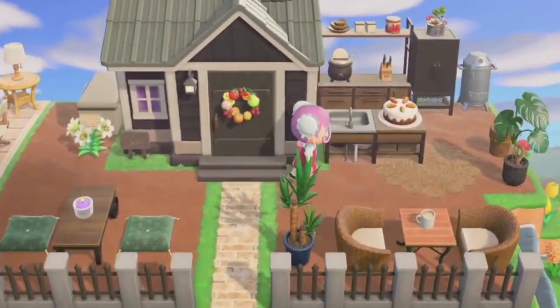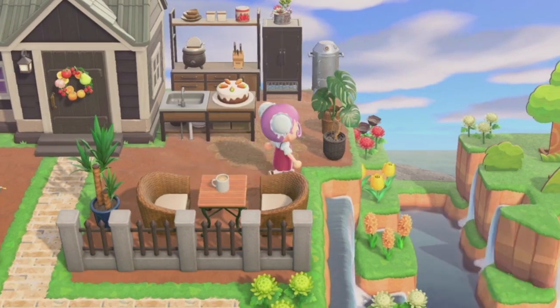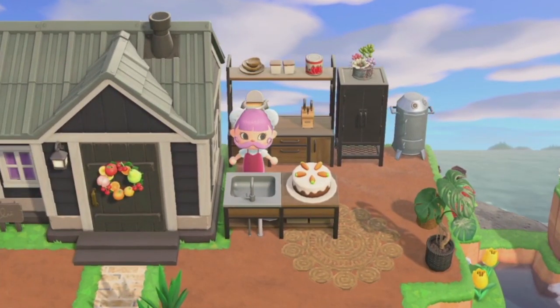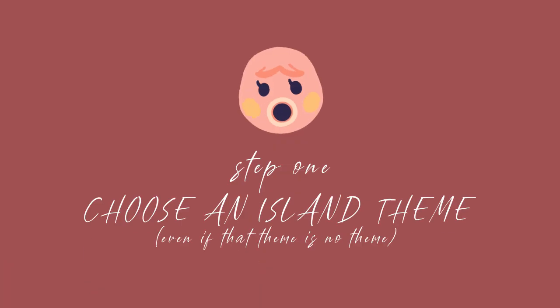A really easy way to mix and match furniture is just by customizing things to be the same color, so you can already kind of work with what you have. But once you have an idea of what furniture you have available, the first step I would do in designing your island is pick a theme.